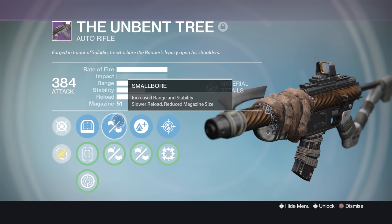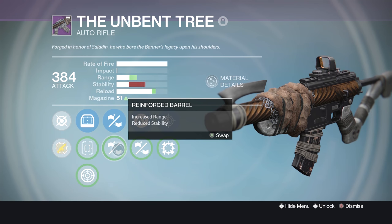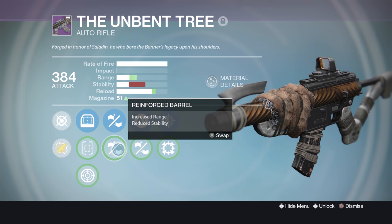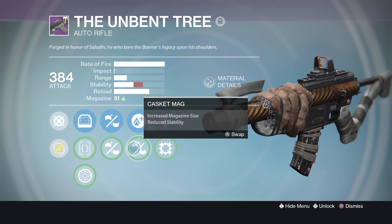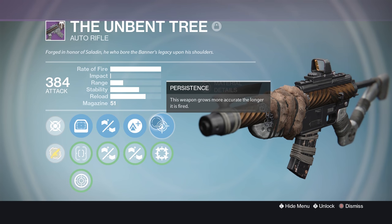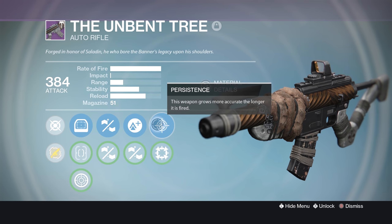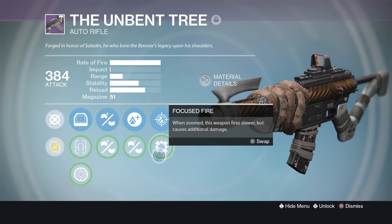In the first perk column, there's the option of Smallbore for increased range and stability at the expense of reload and mag size, or Reinforced Barrel for more range and reduced stability. Up next is Lightweight for 2x character agility or Casket Mag for increased mag size at the expense of stability. And finally we have Persistence, where the weapon grows more accurate the longer it's fired, or Focus Fire — when zoomed, the weapon fires slower but causes additional damage.